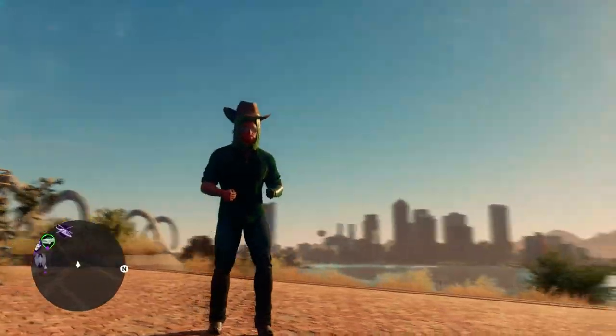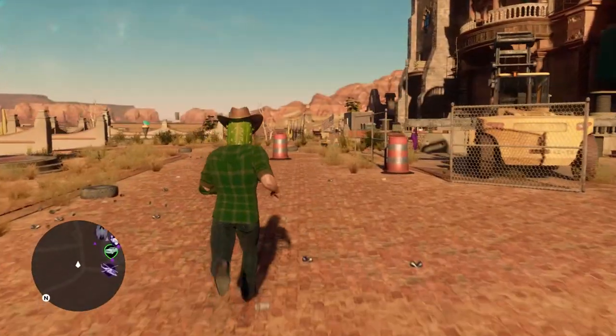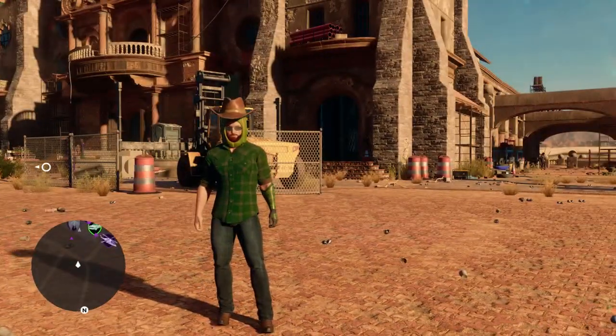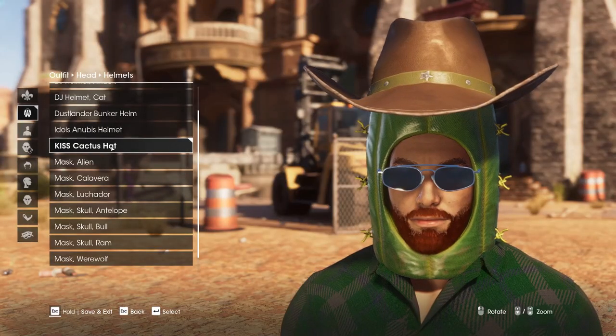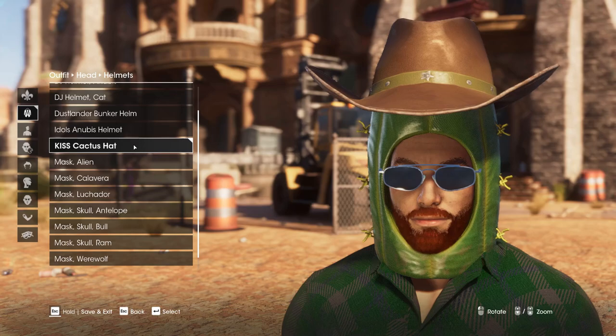It obviously gives you the appearance of having the head of a cactus wearing a cowboy hat, so pretty fun, whimsical Saints Row type nonsense. Just for a closer look at it right there, you can see that it's in the helmet section of your hats once you've gotten it.